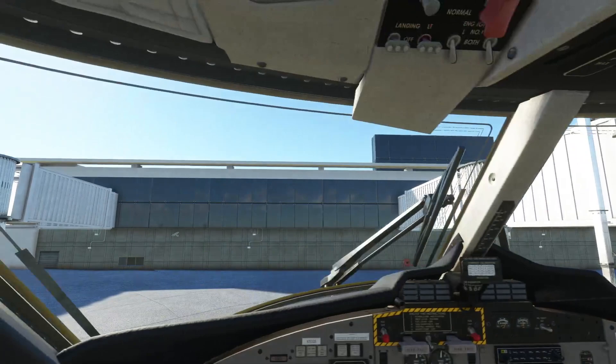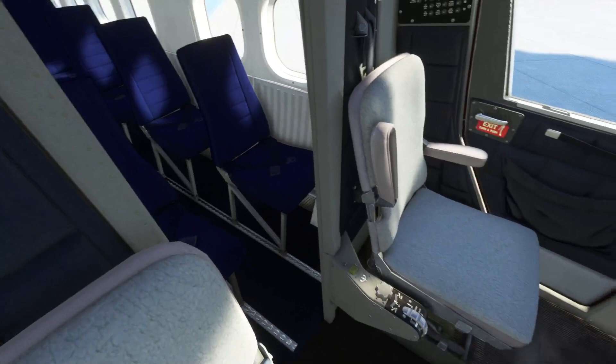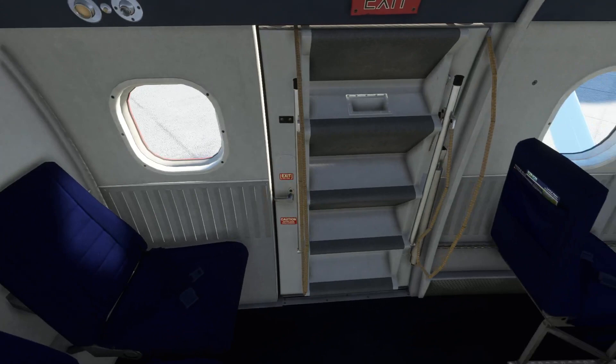Obviously this is the captain's seat here and your co-pilot. You have a cabin back here. It would haul a lot more people in this airplane than the Diamond, obviously — it's a much bigger airplane. Seats can also come out — you can haul cargo. That's kind of neat.